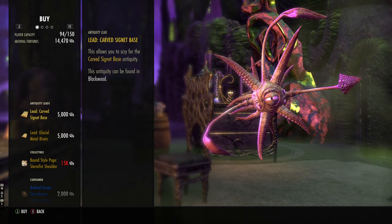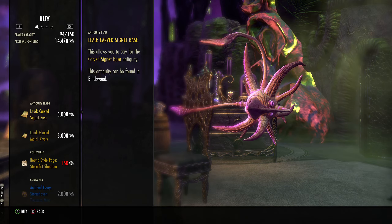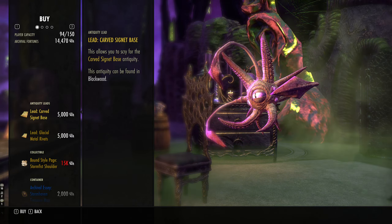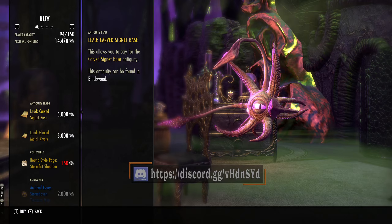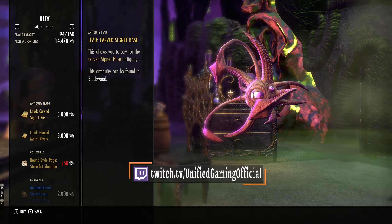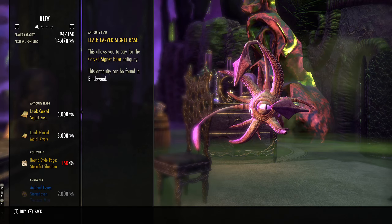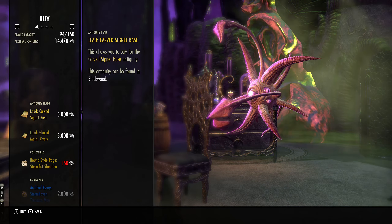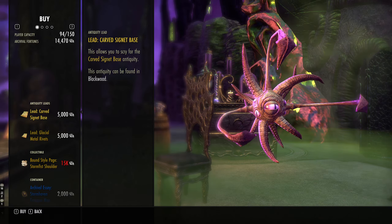We have two mythic item leads available today. The first is for Death Dealer's Feet — specifically the Carved Signet Base, which gives max magicka, stamina, and health. This lead drops in the Imperial City from patrol horrors, which is fairly easy to farm solo. However, if your server is very active and it's hard to kill those bosses, this lead is worth buying. It's one of the better PvP mythics, so consider it if you genuinely can't get into the Imperial City.